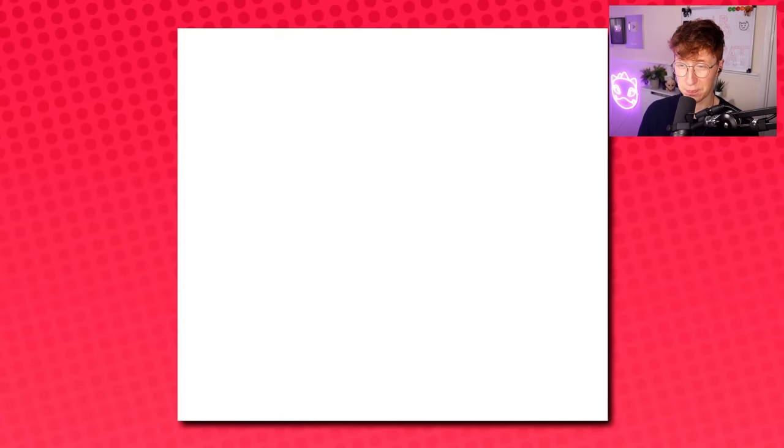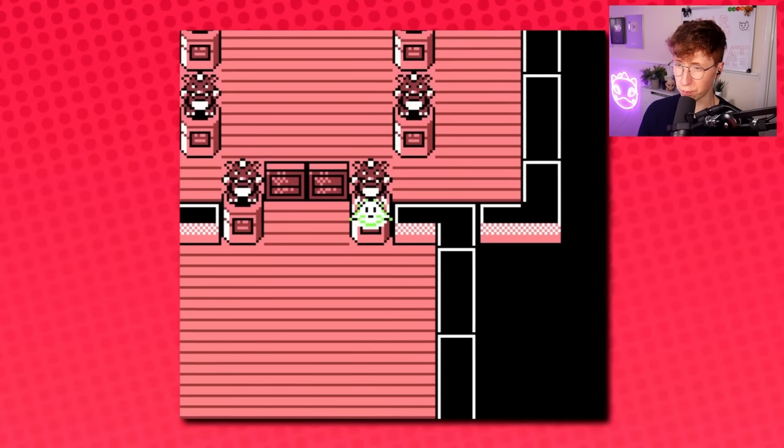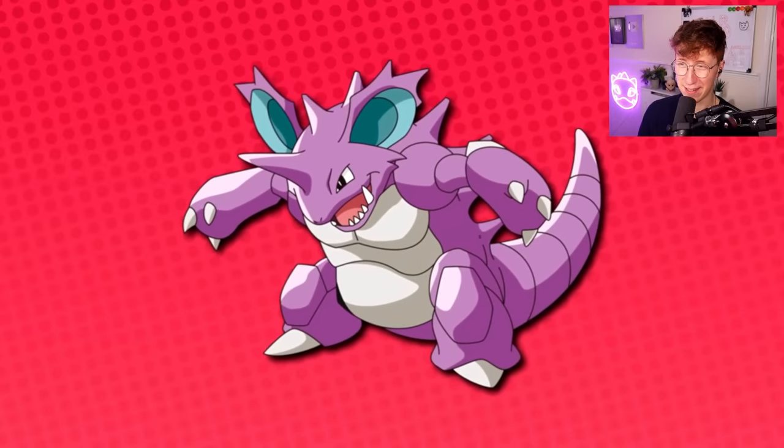It's not very useful at all, but one interesting way to use this is in Lance's Elite Four room. You can perform a simple save glitch that allows you to start surfing through the bottom statue and it actually lets you go back to Agatha's room. Is it useful? No. Do I love getting to places I'm not supposed to go in old video games? Absolutely.